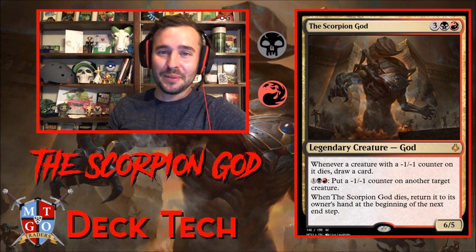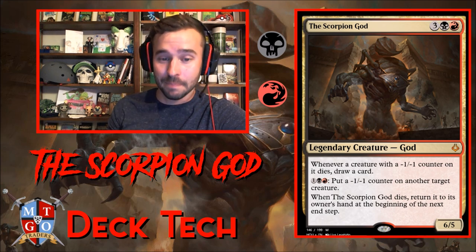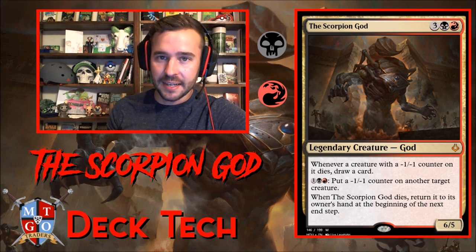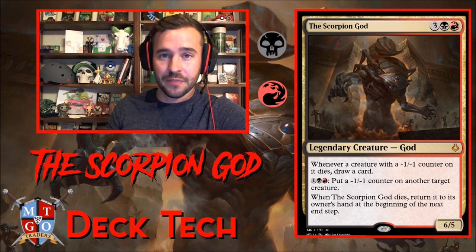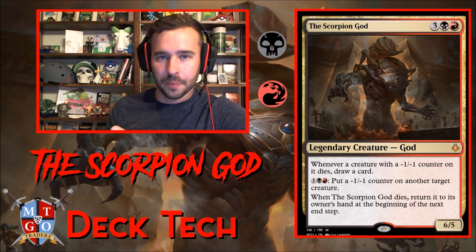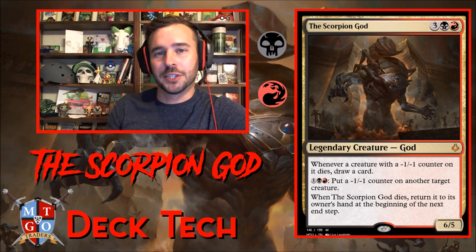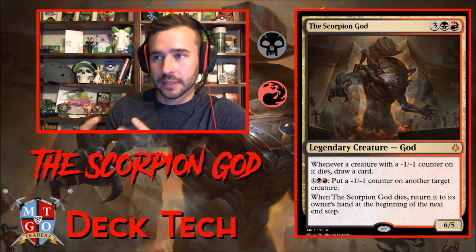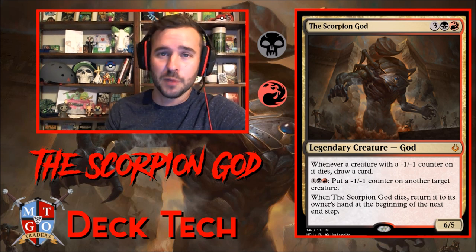What are we doing with the Scorpion God? We are killing stuff. This deck is 100 percent full of removal and board wipes. I did not go with a super heavy reliance on the minus one counter theme — we do have some stuff that supports it, but we're not going all in. Basically, we're trying to get the Scorpion God down, get a minus one counter on their creatures, then slowly start killing their creatures with spot removal or board wipes and generating card advantage. If you want, you can definitely build a heavy minus one counter version.